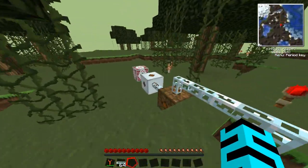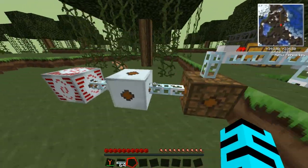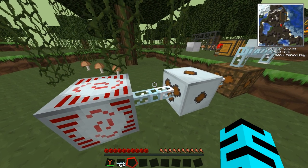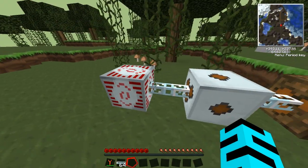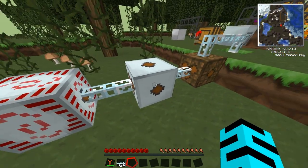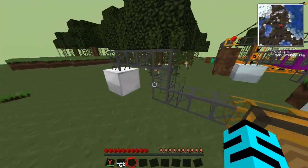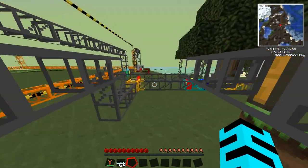Over here we've got an MFSU powering the machine blocks that need power. We've got things called transformers, which I'm not going to go into in this episode because they take a little while to explain. But basically they take the power - this is a medium voltage transformer - so it takes the MFSU which outputs high voltage power, steps it down to medium, then to low, and sends it to these machines which only take low input. I'll go into a lot more detail in another episode.